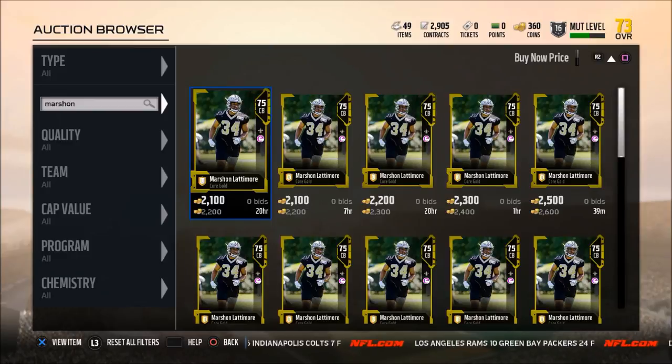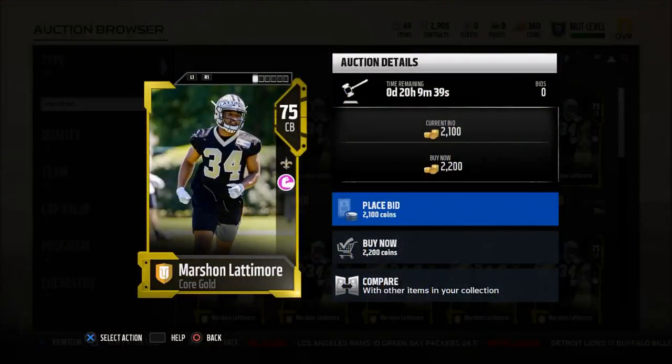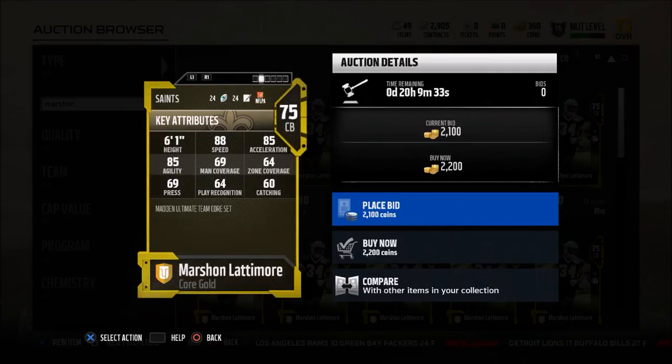All right, let's jump into this breakdown. So we've got a corner here for you — he's a gold corner. His name is Marshawn Lattimore. There are basically two things that I like to use him for. He's got about 88 speed, 85 acceleration. But as you see here, his man coverage is about 69 and zone coverage is a 64. So it's not the best cover corner.